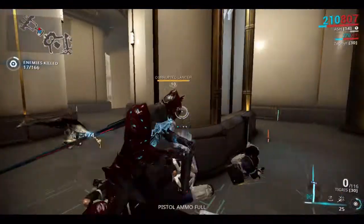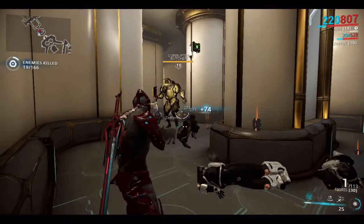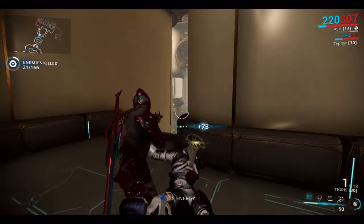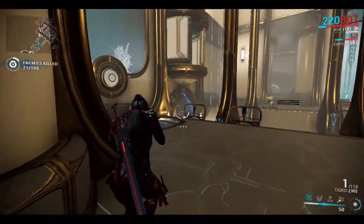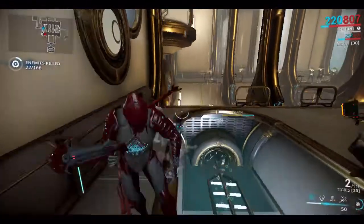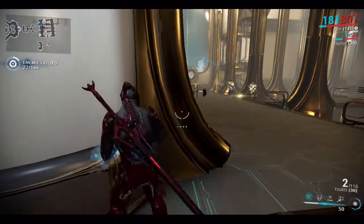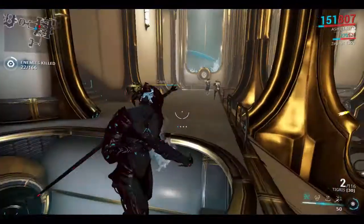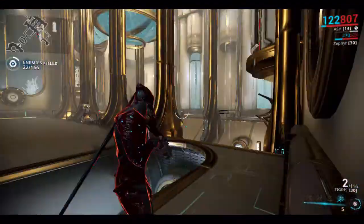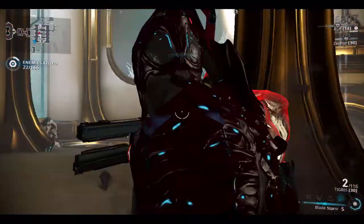I didn't do that — I tried to find them another way. This is how I got the Ash Neuroptics: I actually found them in Titan, which is on Saturn, about 20 minutes into survival while looking for Manix. I couldn't find any, so I started going to extraction. When I got there there was a Neuroptic on the floor — it could have just spawned, or there could have been a Manix there that I didn't find and others killed it.